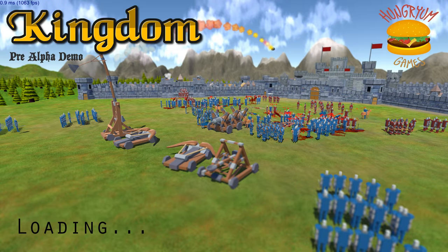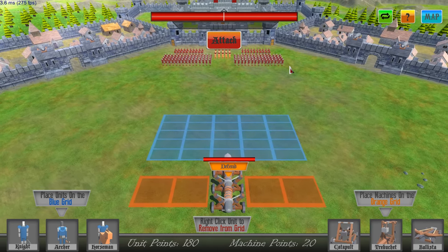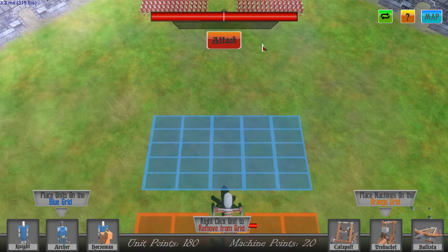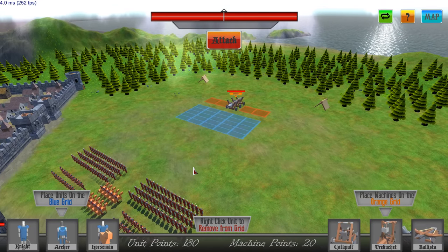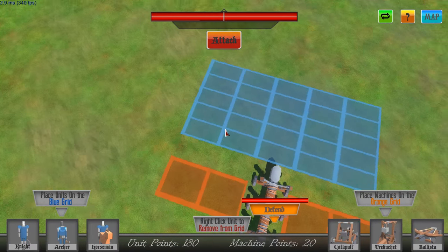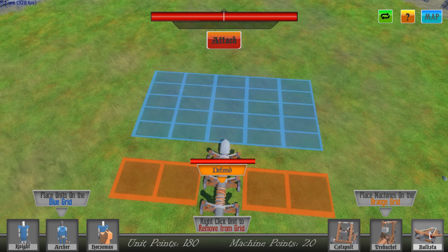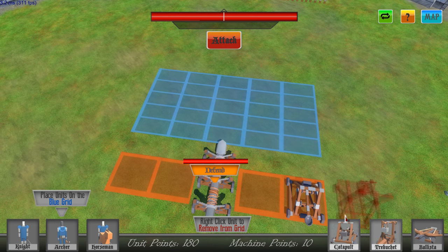Look at that beautiful image by Hungry Yum Games. So here's the castle we're sieging. What do we got here? Whoa, the camera angle — the camera's weird. What's going on here? Looks like we've got some knights maybe, some archers, and then some horsemen. So we are defending this battering ram here.